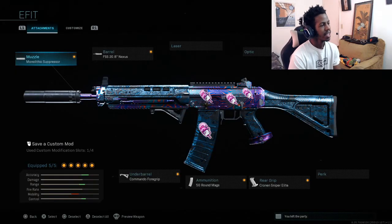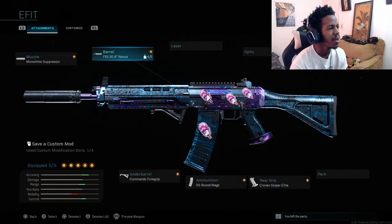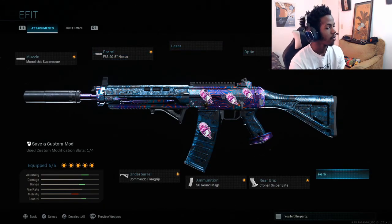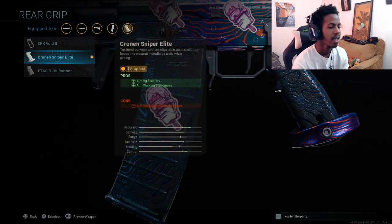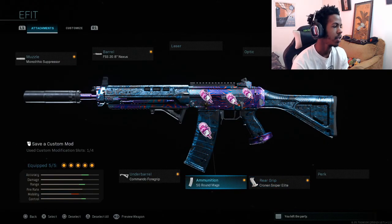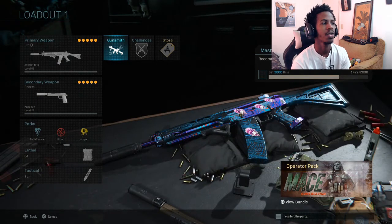Let's go ahead and get the class started. For the first attachment we have the Molex Suppressor, the FSS 20.8 Nexus Barrel, no laser, no optical, no stock, no perk. We have the Cronin Sniper Elite — I know people ask why not the ADS one, but I like the stability. We have the 50 Round Max to keep mobility higher, and the Commando Foregrip.